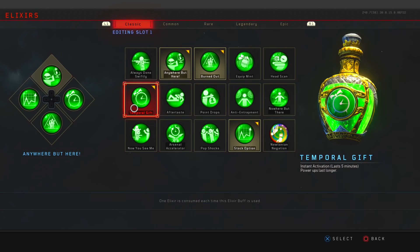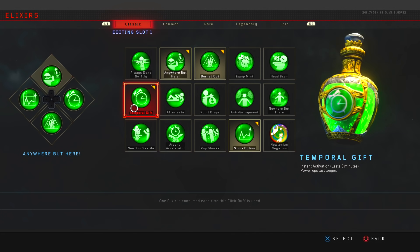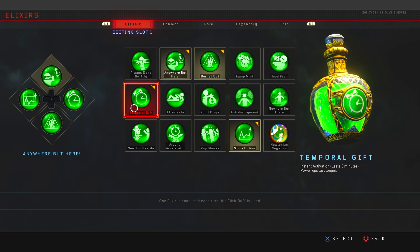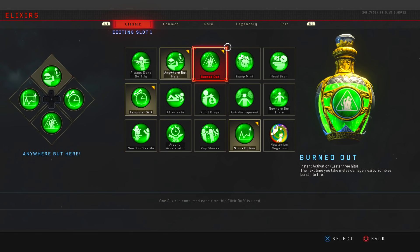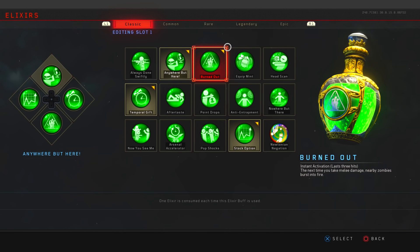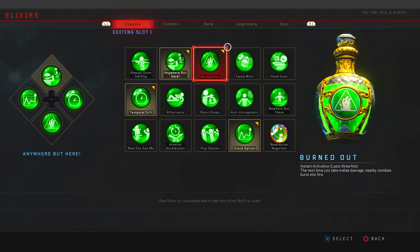After that I'm using Temporal Gift, which doubles the amount of time any drop can be on the map. You'll definitely need this for Easter egg steps — there are specific steps in this guide that require Temporal Gift, so make sure you've got it on. The next one I use is Burned Out. I didn't really use it in this run so feel free to put whatever you want in that slot; I just use it in case I get trapped so zombies turn to flames if they hit me.